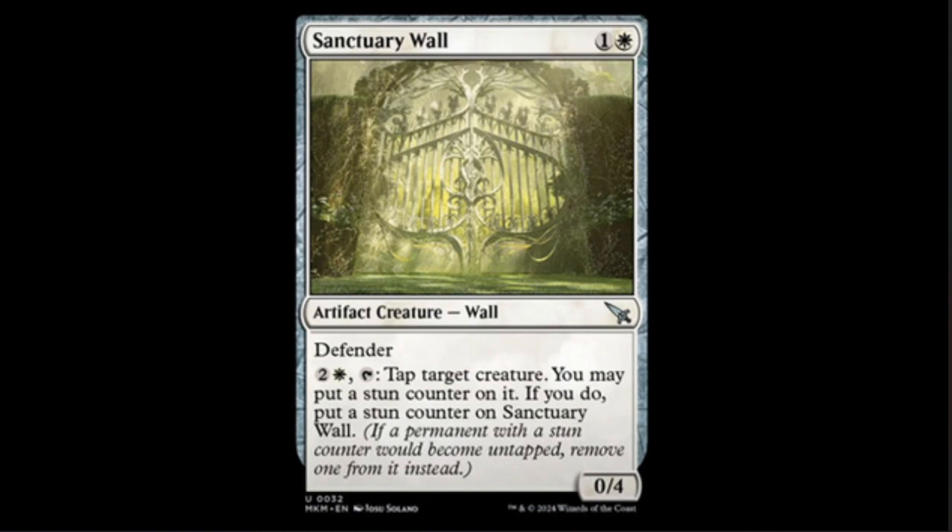If you have a way to untap this thing and just keep putting counters out, this could be sweet. However, you do have to remove stun counters from your creature, so at some point you will have to let the wall stay stunned. A stun counter comes off whether it's tapped or untapped, so you could rack up stun counters while they're falling off at the same time. Not the worst, not the best — okay for limited, but unless you put this in a butt-fight deck it might not go further.